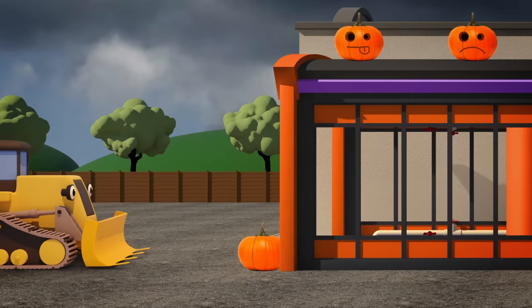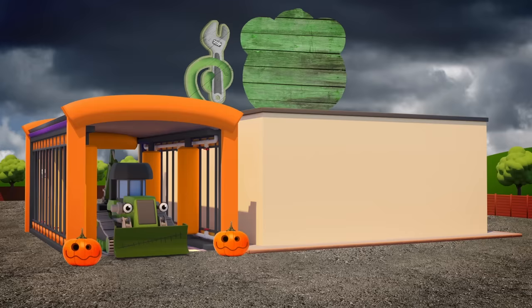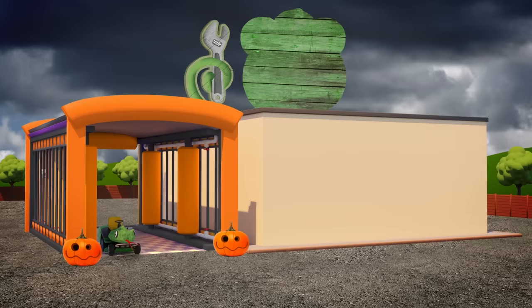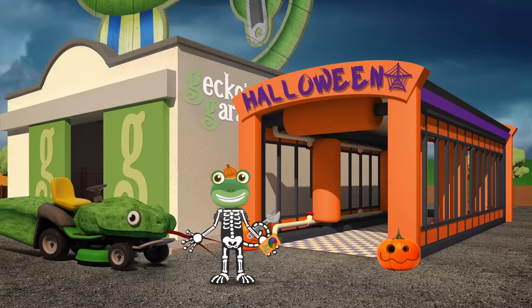Along comes Danny the Digger, he goes in looking fine! But out comes a scary monster made by Dr Frankenstein! The last one in is Maisie — will her costume make us shaky? Oh dear! She may have a forked tongue, but she doesn't look very snakey! Maisie wants to be a scary snake but she's far too short and stout.